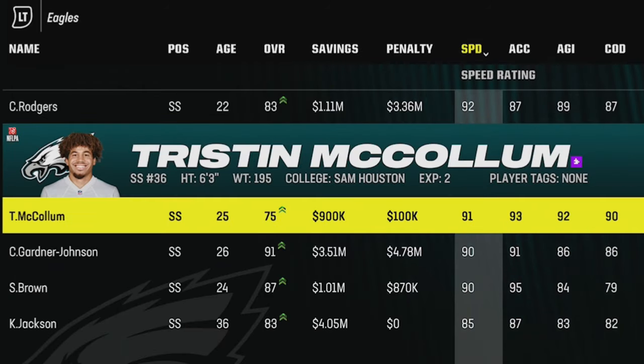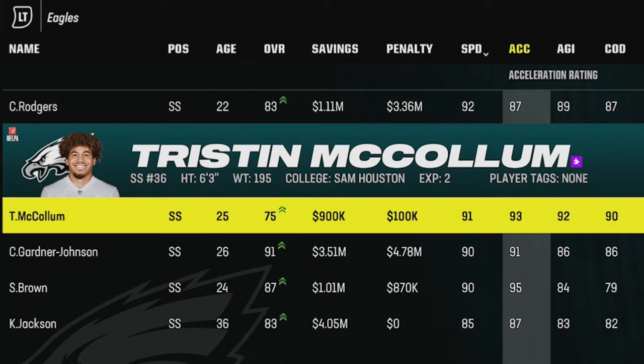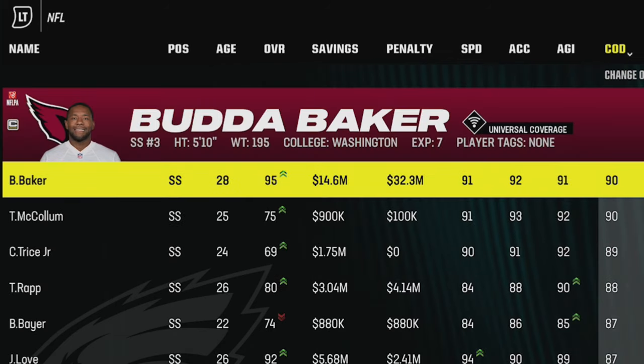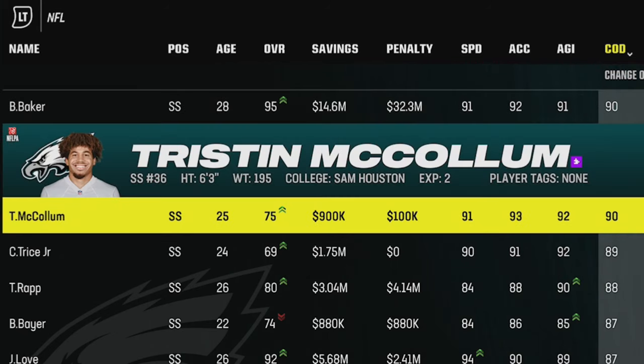That's because this guy is an absolute physical freak at 6'3 with 91 speed, 93 acceleration, 92 agility, and a 90 change of direction, making him perfect as a user player. In fact, if I go to the entire NFL and separate it by change of direction, Tristan McCollum is tied for first among all strong safeties, which I honestly had no idea about.